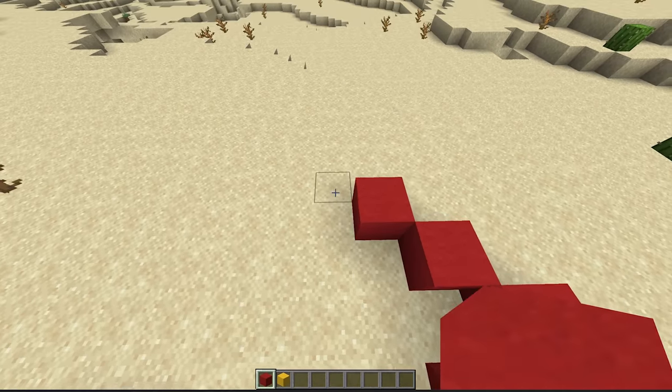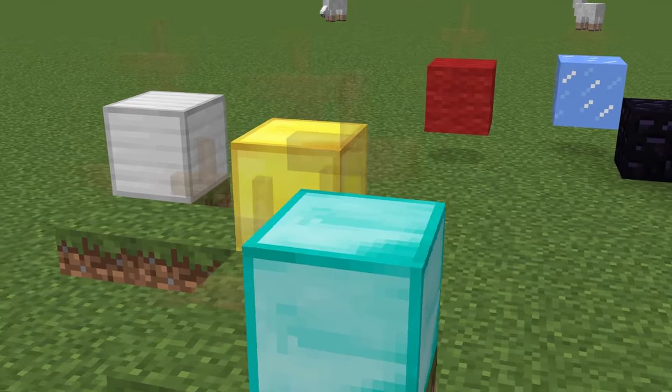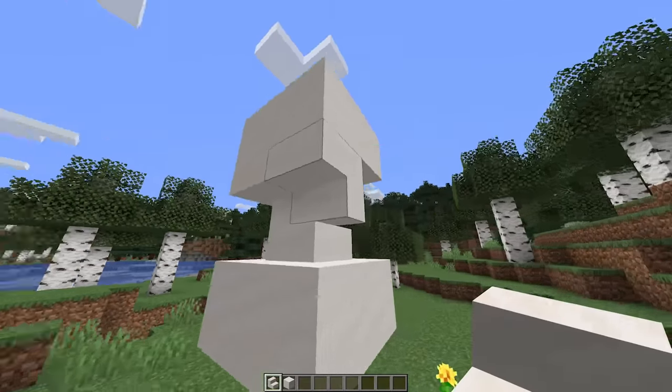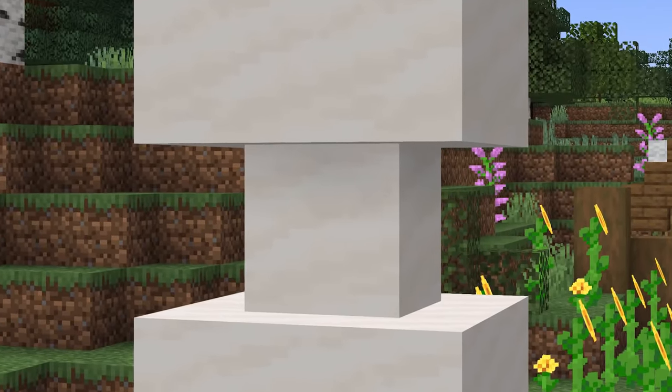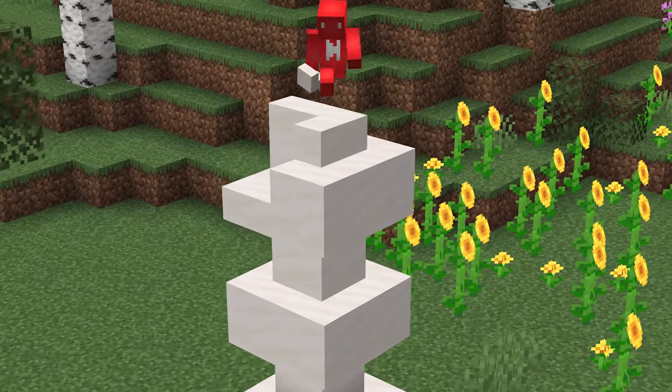Number one: sometimes while building in Minecraft, the grid system might be a frustration. And while command blocks do give us a workaround, there actually is a way to do this in survival. The way that stairs connect — if you place a ring of them like so, the center connects in the middle of the blocks. Do the same with another on top and you can make a pillar in your house that's visibly off the grid.